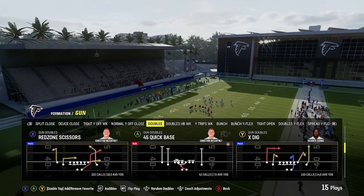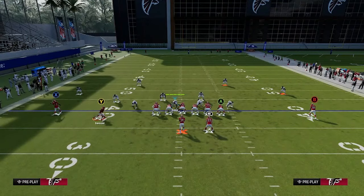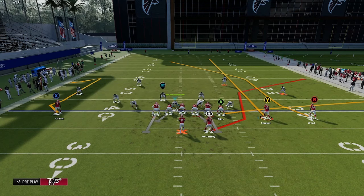Let's go to red zone scissors out of the gun doubles. What you're going to see is that all we're going to do is make sure we're in the left hash mark, move over the Y receiver and put him on a streak. You've got a four by one, which basically means it turns off any type of match coverage. That's a nice bonus, and you've got some really nice routes that if you don't go for the bomb, you're going to be able to throw and have a lot of success with.